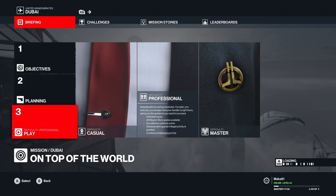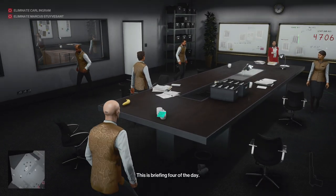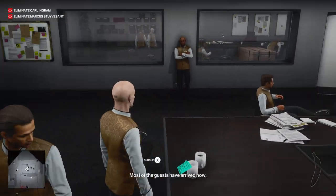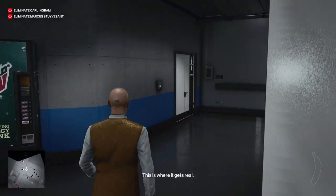In this video, I'll show you how to grab the flying monkey business redacted challenge, which is for making a target slip and fall during evacuation. I'll also show you the mile high club challenge, which is for eliminating both targets as they are parachuting to escape.